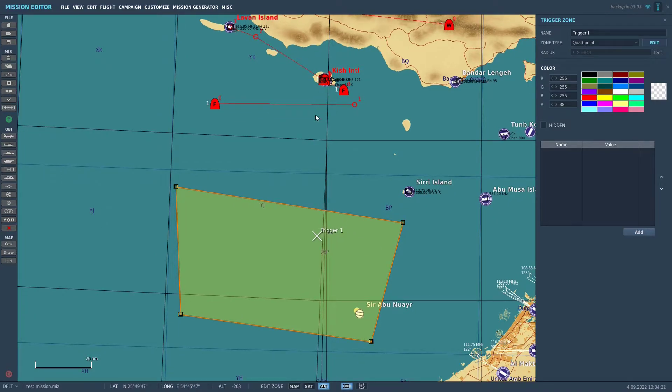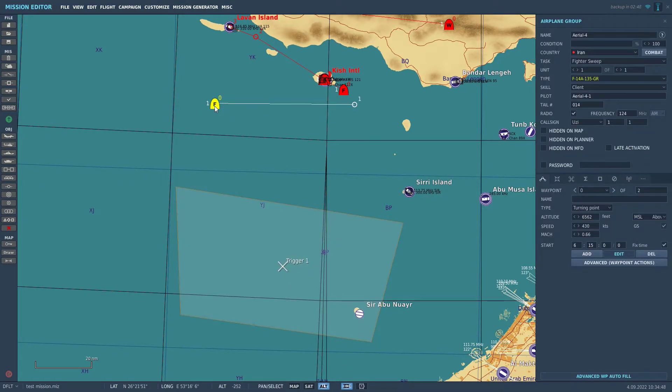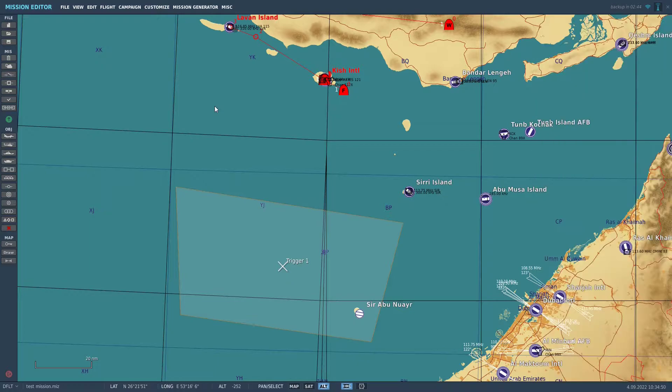Let's say if you as a player fly into this trigger zone, you want an enemy fighter to be scrambled from UAE down here and fly towards you. Now I am going to show you how to do that. Let's first exit this one and delete the previous test flight from my previous mission.